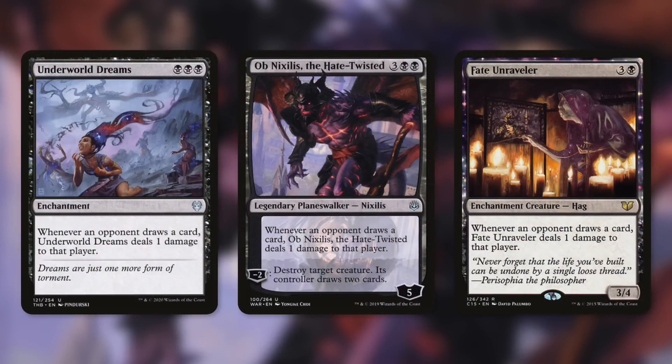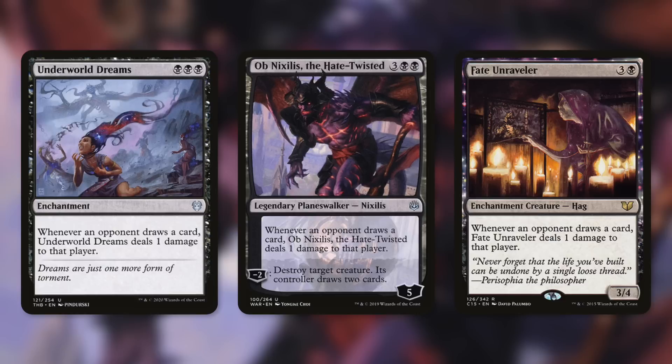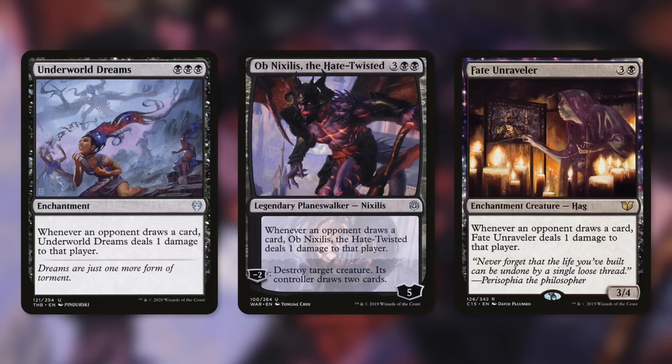Sheoldred is basically an Underworld Dreams — well, an Underworld Dreams with a benefit for you and a bigger downside for opponents. Underworld Dreams is an enchantment for black black black: whenever an opponent draws a card, it deals one damage to that player. Ob Nixilis the Hate-Twisted is a similar planeswalker — whenever anyone draws a card he deals one damage to that player, and his minus two destroys a target creature while its controller draws two cards. Fate Unraveler is another example: whenever an opponent draws a card, Fate Unraveler deals one damage to that player.